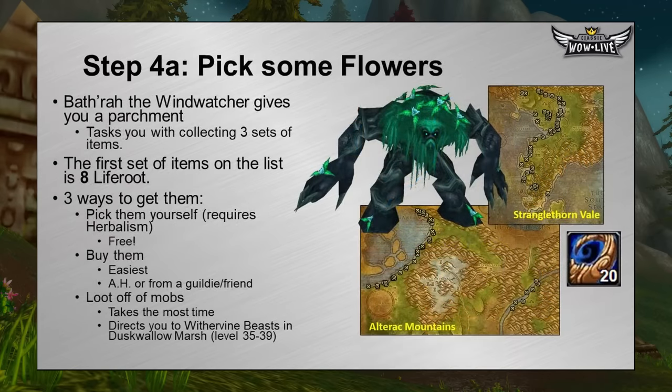Bathra will give you the quest Cyclonean, which tasks you to grab different items via a parchment explaining what he needs. The first thing he needs is eight Liferoot — herbs you can pick yourself if you're an herbalist, buy off the AH, or loot off mobs. He directs you to kill Witherbark beasts in Duskwallow Marsh, but those are level 35 to 39, so if you're level 30 just buy or pick them. Good pick spots include near Lordamere Lake in northwestern Alterac Mountains and all over Stranglethorn Vale — since you're going to STV for the next part anyway.